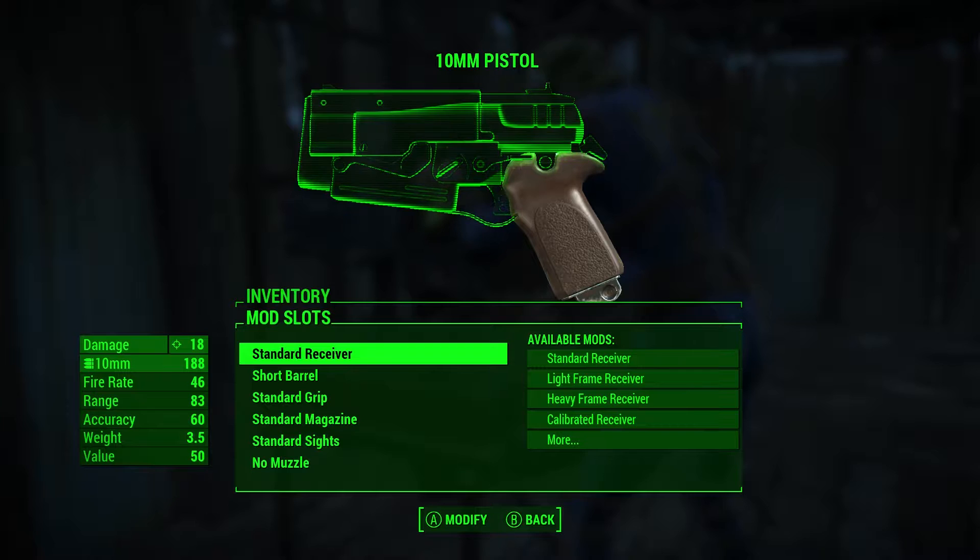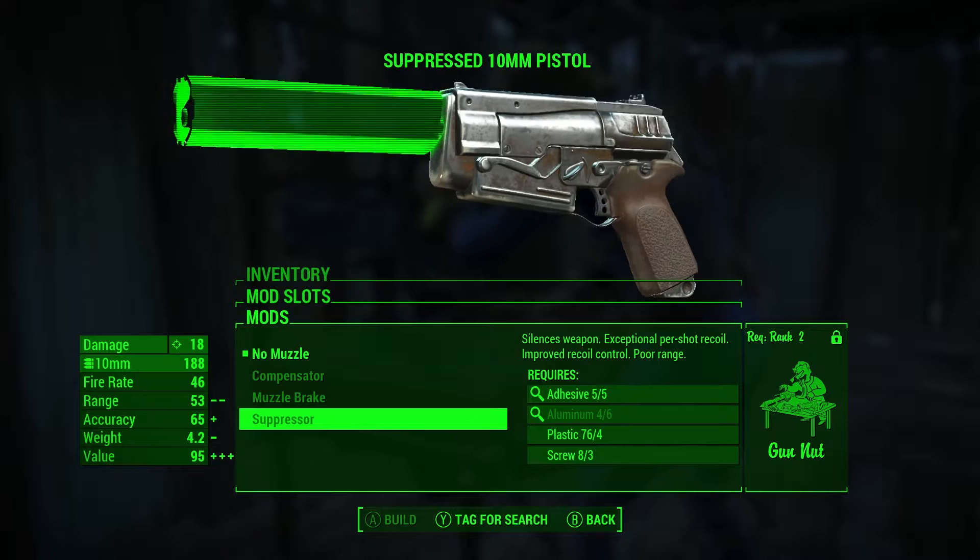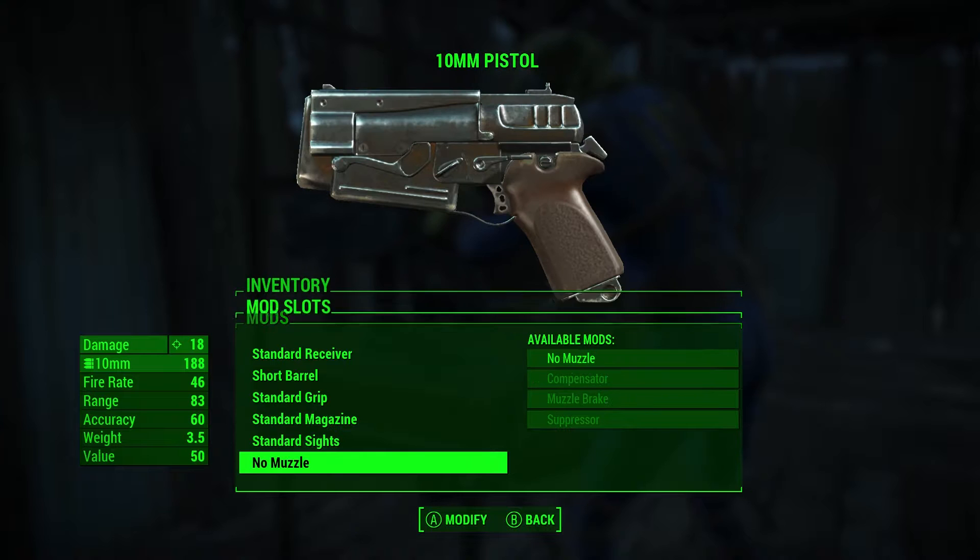I still need to upgrade my perk. For the muzzle slot, I need to be Gun Nut 2 to get a suppressor, which sucks. I still need a bit of aluminum. What I was thinking was: if I could sneak in there and take them all out, I could get a bunch of gear and sell it to get better stuff at Diamond City.